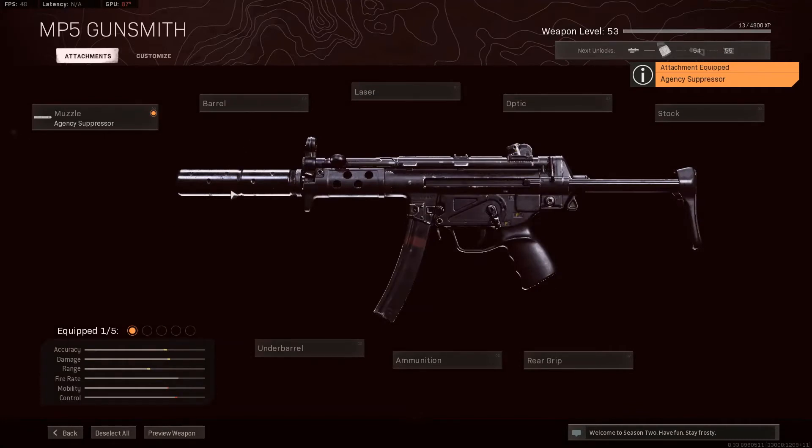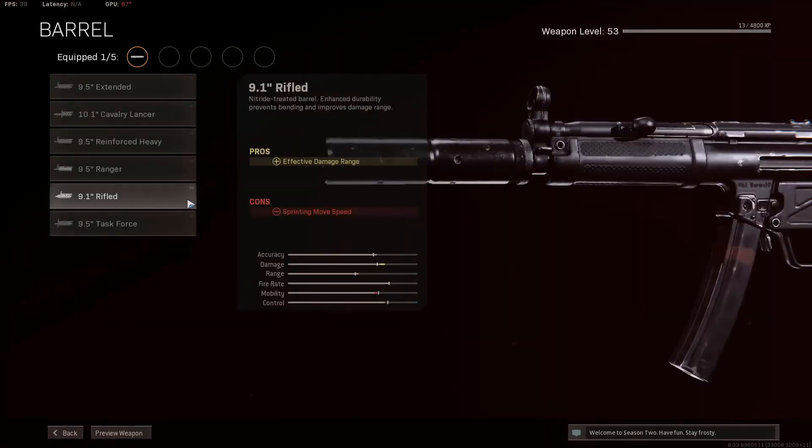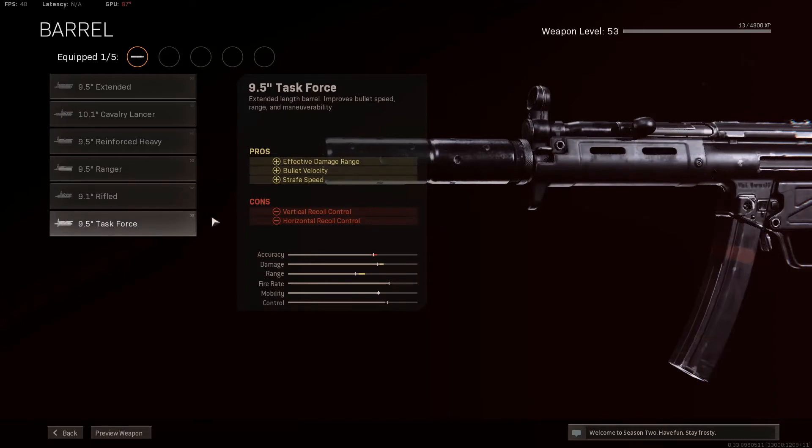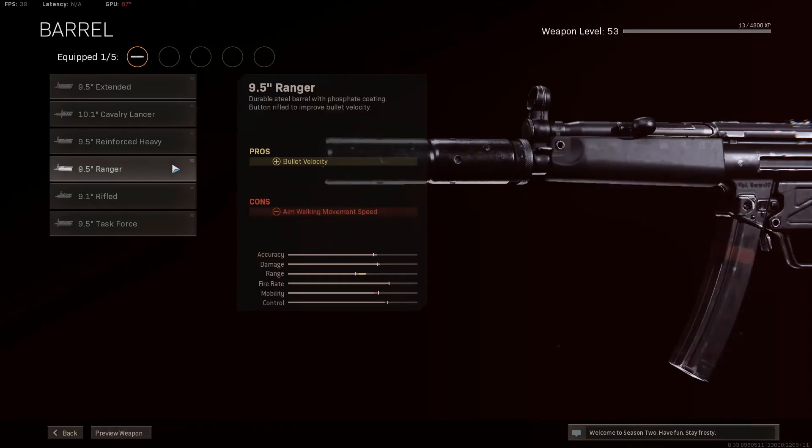For an SMG, you do not want effective damage range — you want bullet velocity. The only reason why you want bullet velocity is because you want to be hitting your shots first, giving yourself the advantage. So, you're going to want to run the Ranger Barrel for that bullet velocity. You can go with the Task Force, which will give you strafe speed and bullet velocity, but you don't really need the effective damage range, and the vertical and horizontal recoil control on that barrel you are going to notice. So, go with the Ranger Barrel.